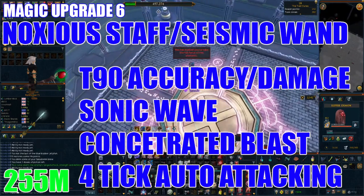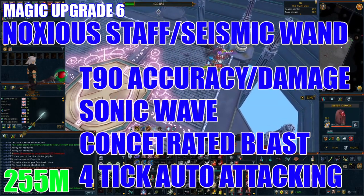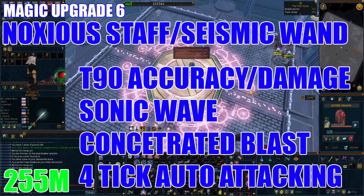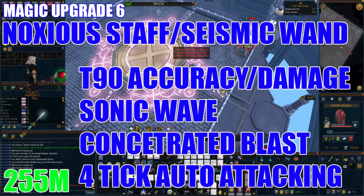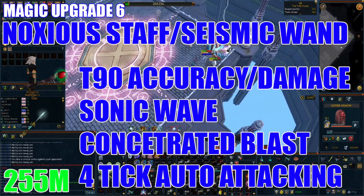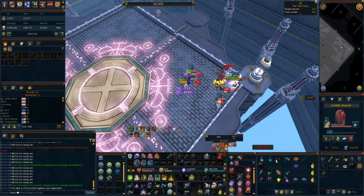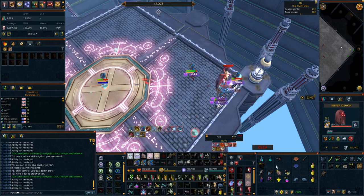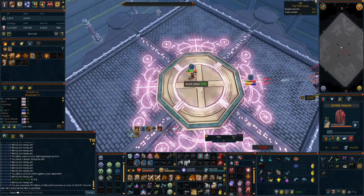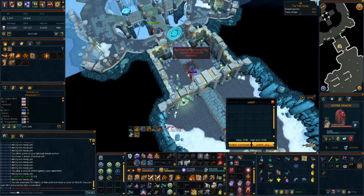Now it's time to get your hands on some tier 90 weapons to open so many doors on your PvM journey. I'd first recommend upgrading to a Seismic Wand as it's cheaper than the Noxious Staff. Transfer your perks from your previous weapon, then prioritize grabbing the Noxious Staff. It's important to have both a staff and a wand-and-orb setup so you have access to both Sonic Wave and Concentrated Blast, enabling more efficient ability rotations. These will cost 255 million for the pair, and you'll also want Precise 6 paired with Equilibrium 4 on your staff. If you want to start learning four-tick auto-attacking, this is when I'd recommend doing so — without it, magic is even weaker than the other two combat styles.